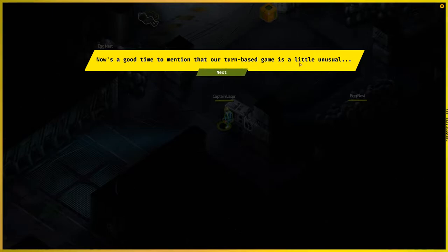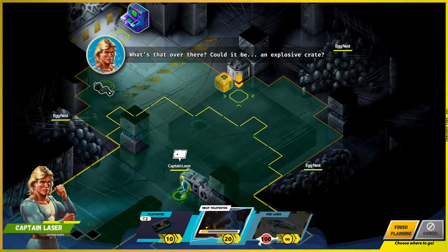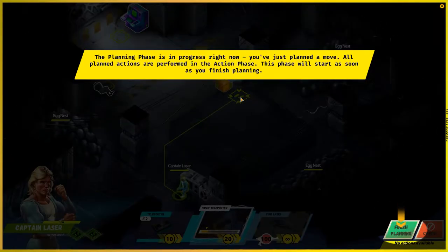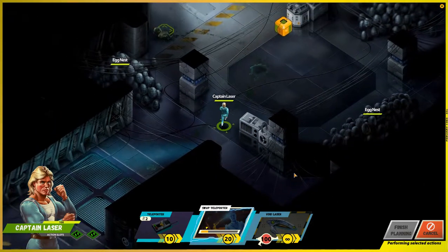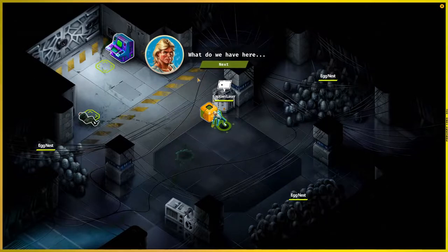Eggs - gotta destroy them all. It's a little different. So yeah, there's planning and then there's action. There's an explosive crate, which when I was first doing this I was like, 'why am I running towards an explosive crate?' But what they mean is that there's explosives in that crate. So I've planned something - okay, finish planning - and then I'll run over there. If there were enemies, they would also be doing their actions at the exact same time.